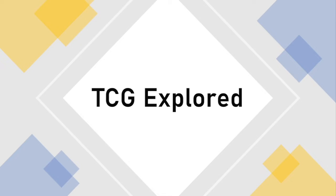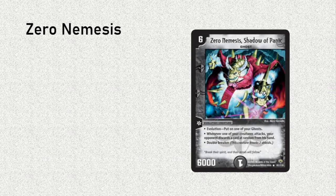Today I am going to be going over the decks that almost made the cut, but were eventually deemed inappropriate for one reason or another. So let's jump into it. The first deck I'm going to talk about is the first deck that we cut from TCG Explored, and that is Zero Nemesis. Zero Nemesis was built as a water darkness mid-range deck.